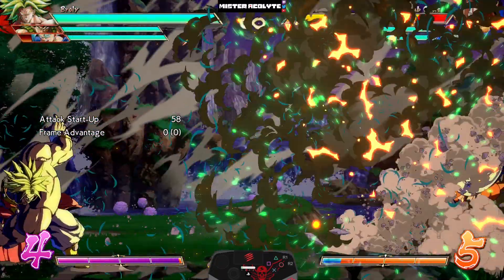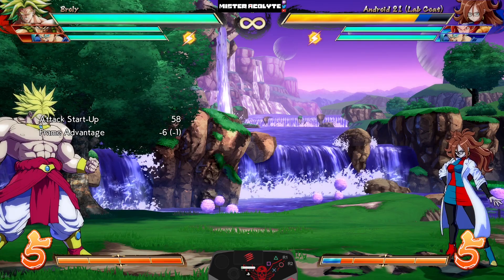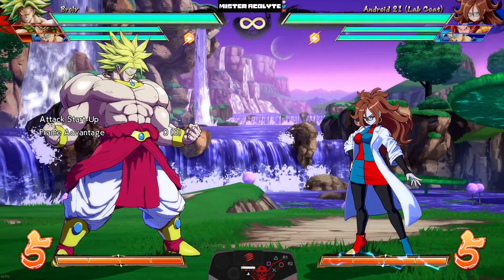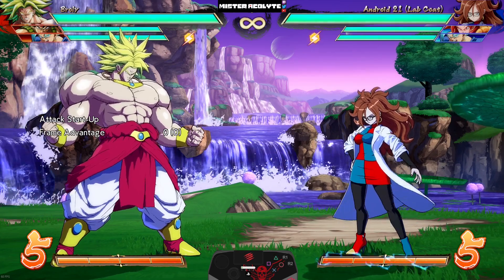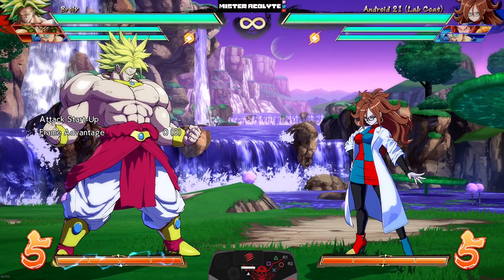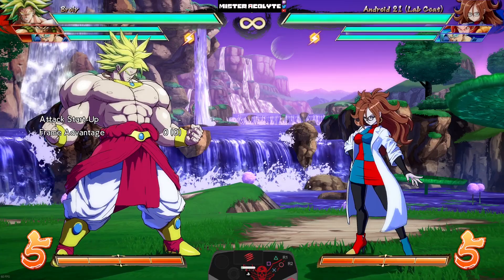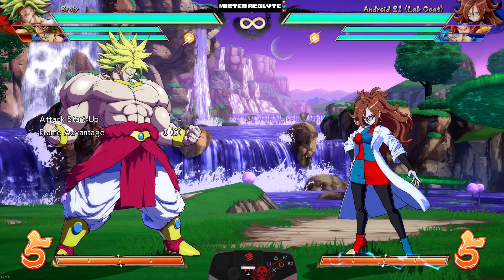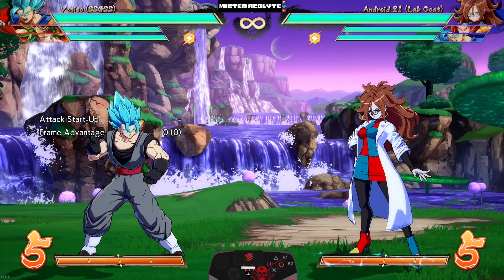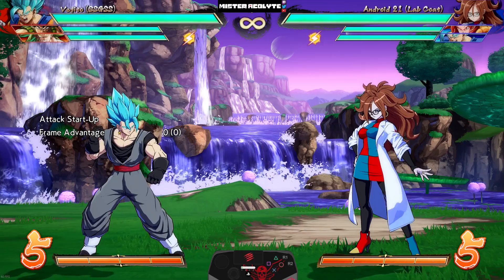His level one super — the light and medium version — got buffed to come out faster, helping with super conversions and setting up for the level three. Z Broly was already one of the biggest winners of the last patch, so if you add these changes on to what he already received, this character is a force that cannot be denied in this game.